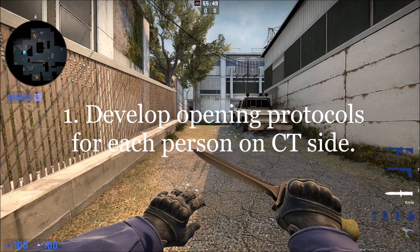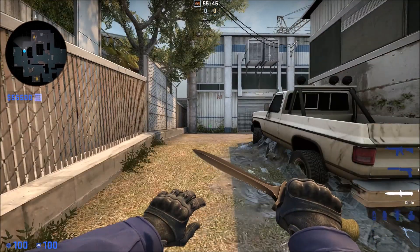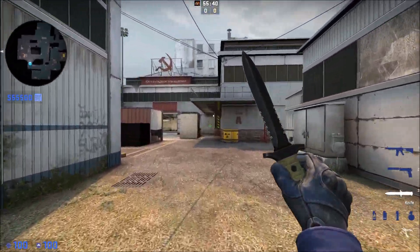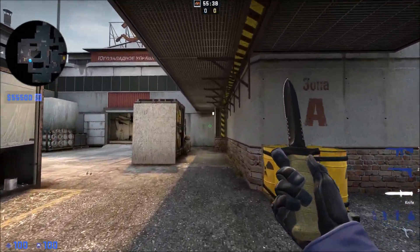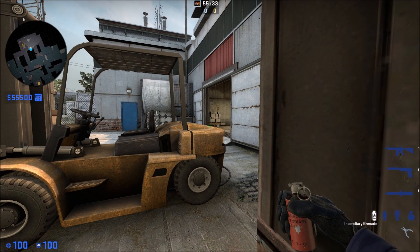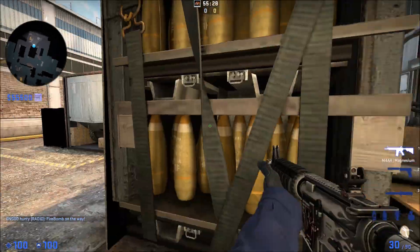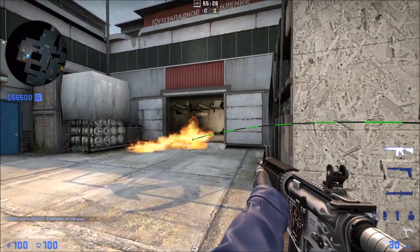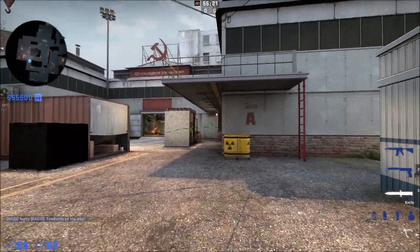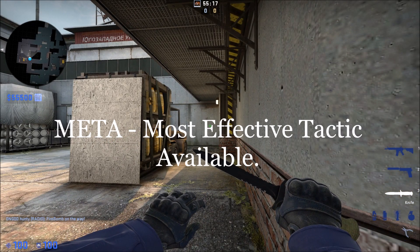Tip number one: develop opening protocols for each person on CT side. This is something that you're going to do in practice as the IGL. What is an opening round protocol? Basically at the beginning of the round you've just spawned in. Here's an example — I'm the A player, I'm an A anchor. I'm going to go into this corner and I'm going to listen for steps. If I hear a rush it's going to sound like a stampede. If I hear a rush I'm going to throw a molly like so and then get ready for maybe a flash and then fight them as they push my molly. The highway player should be running up to toxic barrels to help me. That's what you're going to do every round — that's the meta, or the most effective tactic available.